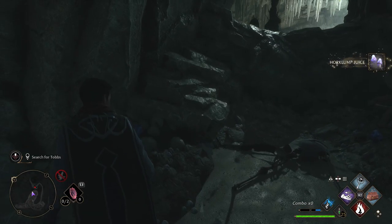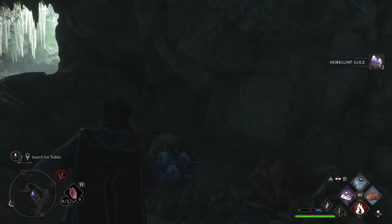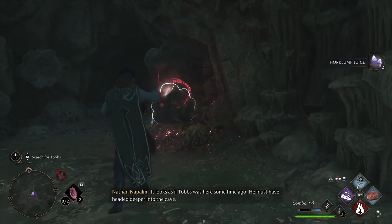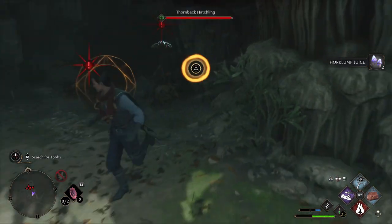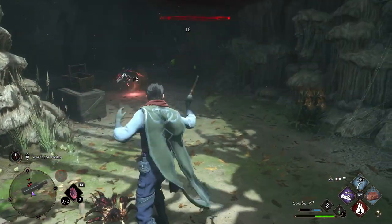Some spiders are going to be crawling around over here to the right, so dispatch those. If you run up to the left, there is a mushroom to collect and you get a little teaser for what's coming ahead. Head back around and go to that right passageway. There are some more eggs here. I stood a little too close — you're going to get hit with poison. You can fire at those from further away; it's definitely recommended.